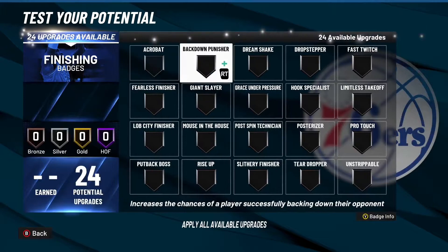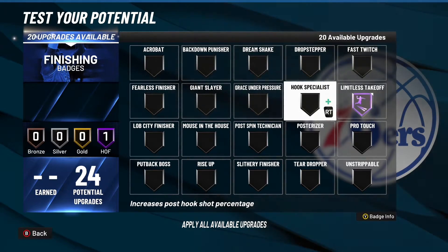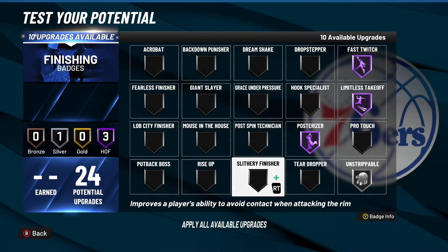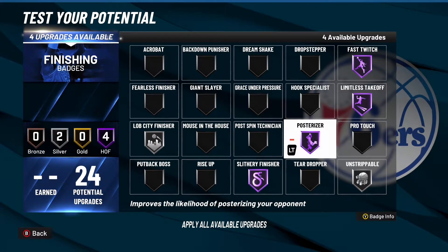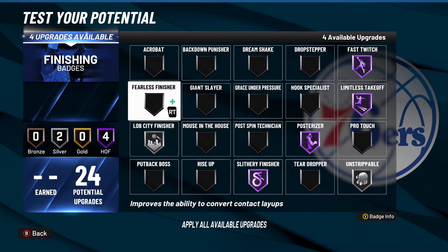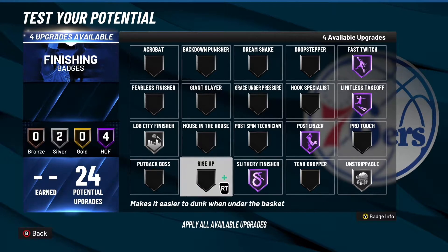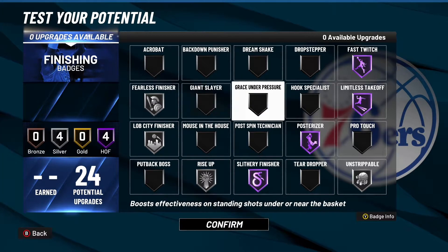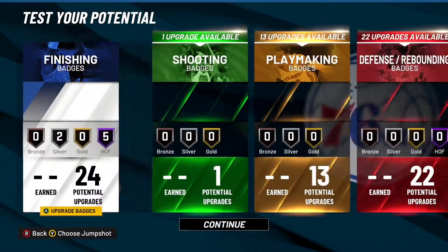So I'll show you the badges I really use on this build right now. First badges: Limitless Takeoff, Posterizer, Fast Twitch, Unstrippable silver, Slithery Hall of Fame - we really got a lot of badges. I use Finisher silver and another badge - Giant Slayer, Rise Up silver, and Fearless. Yeah I use Unstrippable Hall of Fame like that. The one shooting badge - it really doesn't matter.